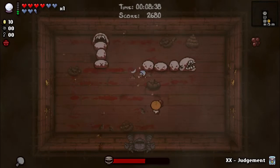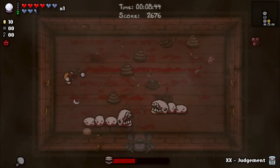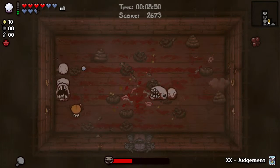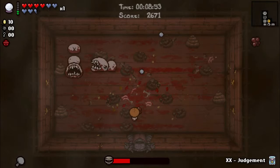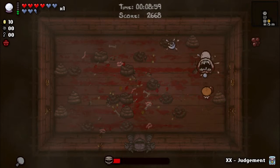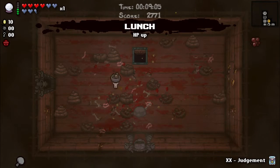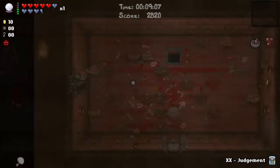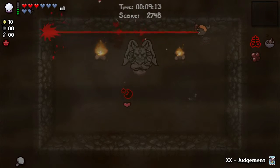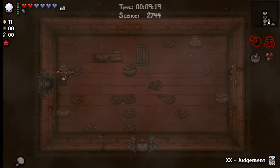I'm gonna save Judgment for a bit later when I actually have more money. Damn it, Larry Jr. — growth hormones, Magic Mushroom, Death's Touch please. Death's Touch is probably an item room item by the way, not a boss item. I think you can get Magic Mushroom from a boss though.